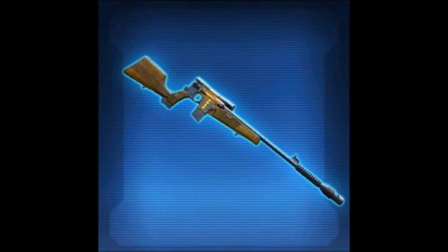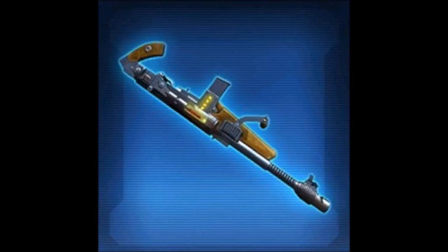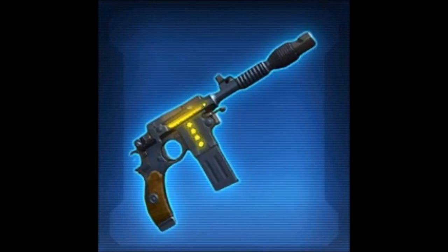We have the assault cannon here, which I'm not too crazy about. It kind of looks like an upside-down rifle, and the last assault cannon we had was really nice, so this one is a bit overshadowed. But we have the pistol here — I think the electroblades are the best items and the pistol is definitely third place. It's really nice and I can see a lot of people enjoying that design.